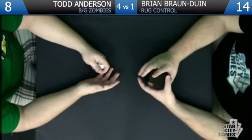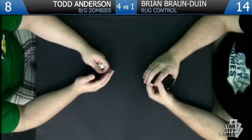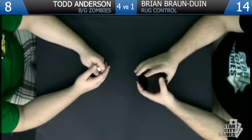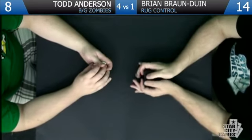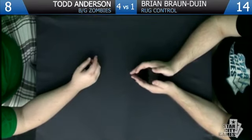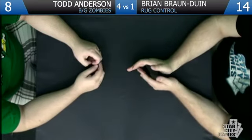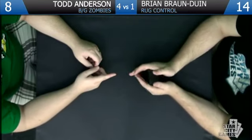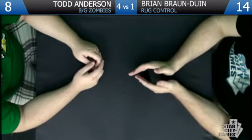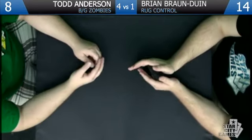Thought Scour just doesn't do that much — it's a cycler. In a format where you can't Ponder, you wouldn't play Thought Scour unless you were playing miracles. Maybe four Desperate Ravings is better. I was pretty happy with Ravings when I cast it — it seemed like it dug you out of a couple of jams, especially when it hit those two Pillars. That pulled you out of a lot of trouble. All right, we thank you guys for watching our playtest video today — Todd Anderson with Black-Green Zombies versus Brian Brown with RUG Control. We'll be back next week playing more Standard with new cards.